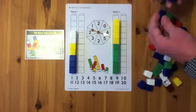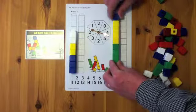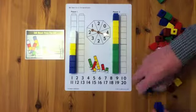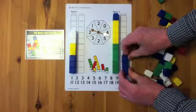Spinning a 4 here is an opportunity to break down the 4 into the 1 that completes the first 10, and then the 3 that begins the next 10.